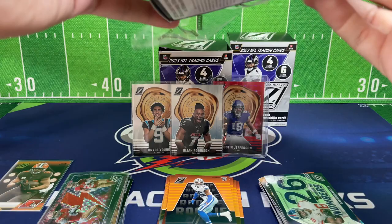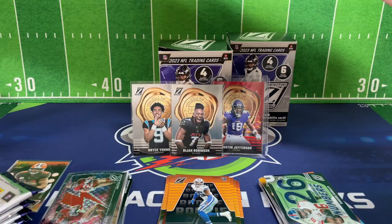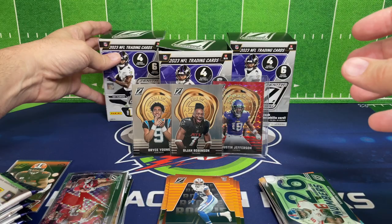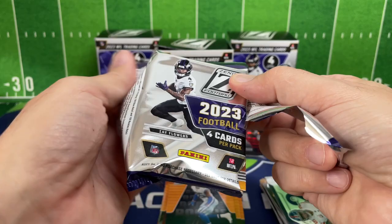Kind of a bust on that one. Last blaster and we've still been eluded by CJ Stroud even on an insert. Let's see if he makes his way at the end of this video. I'd like to get a nice Stroud — even just a base or an insert. You know if you've watched my videos you know I'm a huge Ohio State fan, so if I can get a JSN or a Stroud I'd love it. Hopefully next year be looking for Marvin Harrison Jr.